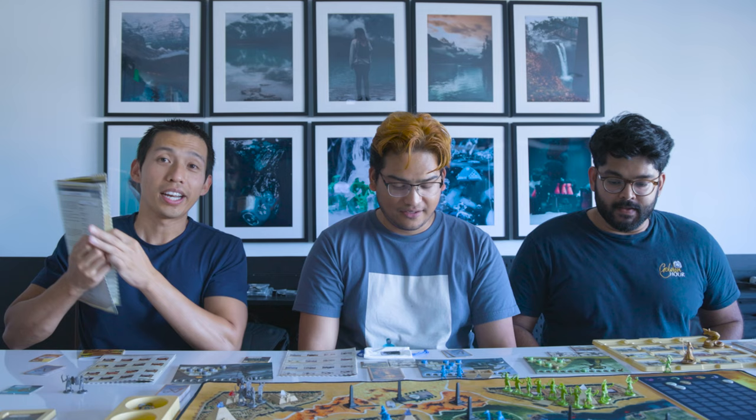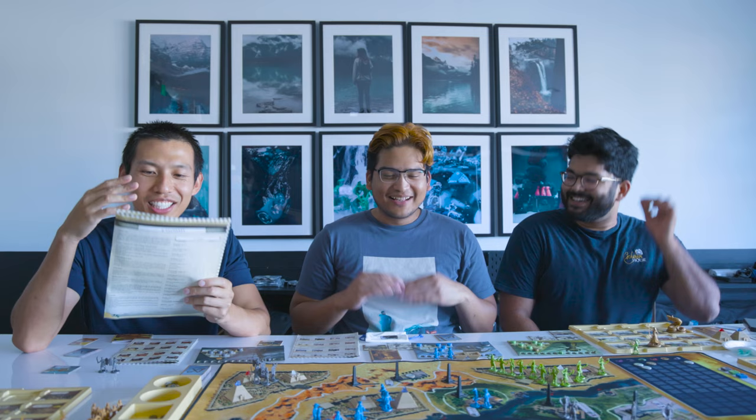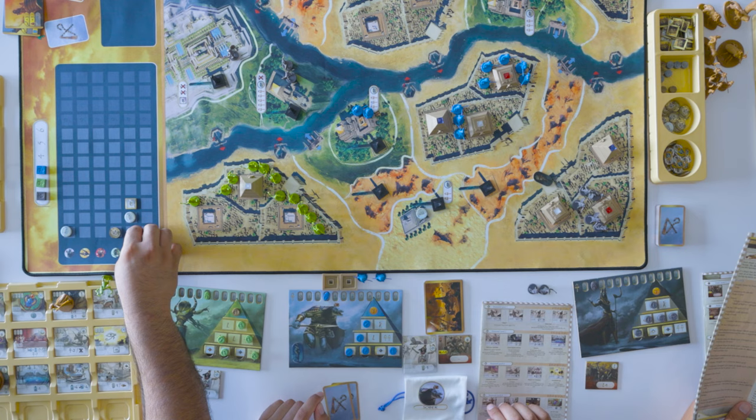Now we are starting the night phase and there's a whole slew of things that go on. First up is the offering — whoever controls the sanctuary of the gods may remove two units from that troop in order to gain one divine fame point. It's just me? Wait, this phase is just for me. The offering — can you please sacrifice two of our units? There we go. One divine permanent point, please. These squares are permanent points — these cannot be taken away from you. But these circles can — those are temporary points.